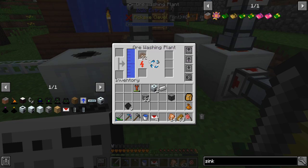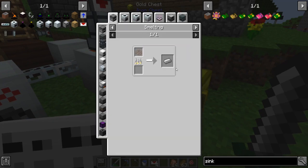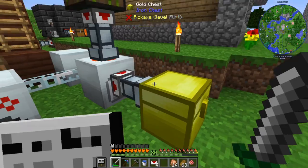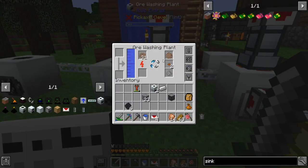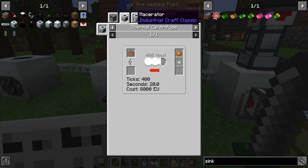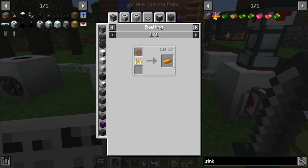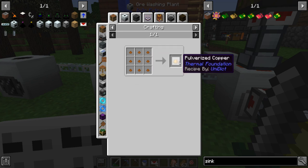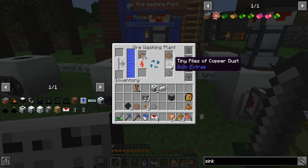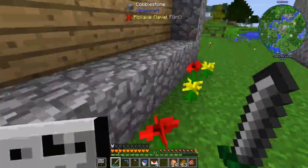Running ore through the macerator gives you two crushed pieces, which you can smelt for one ingot each — that's ore doubling right there. Running it through the ore washer gets you the purified ore plus a couple tiny pieces. The purified ore can go through the centrifuge for extra stuff, or you can just melt it straight for copper. You also get two nuggets, and nine of those is another dust. In the long run this is about two-ninths more — not a whole ton, but it's more efficient.